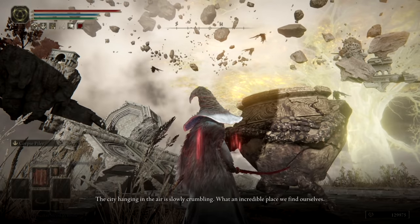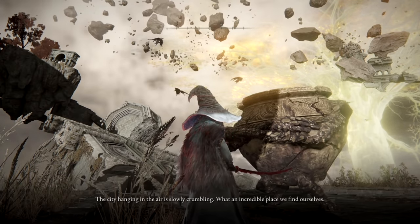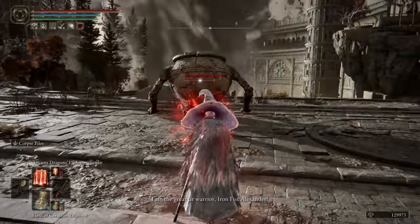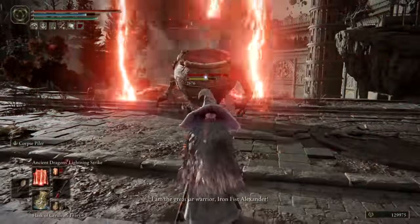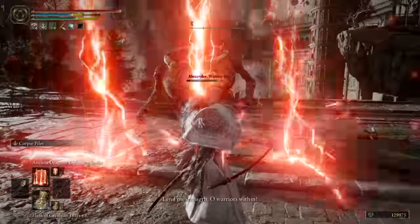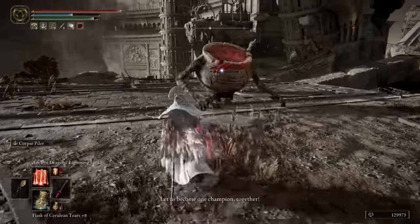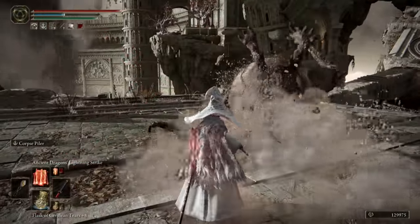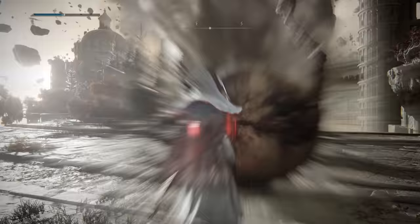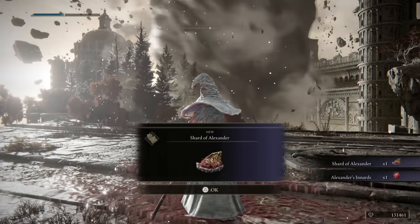After talking with Alexander for just a bit, he'll challenge you to a duel, which is a common NPC theme in Souls series games. With the fight agreed to, we'll call down an ancient lightning storm on this iron pitcher and then finish him off with a few slashes from the Rivers of Blood. Once Alexander has been defeated, you can talk to him one last time, and once you exhaust all his dialogue, he'll explode into pieces, granting you Alexander's Shard at long last.